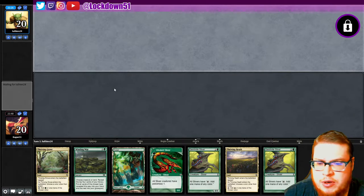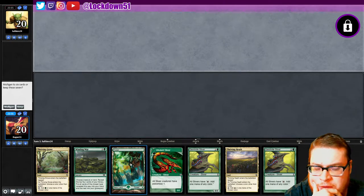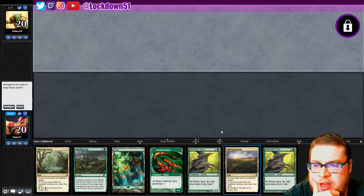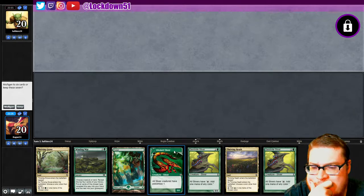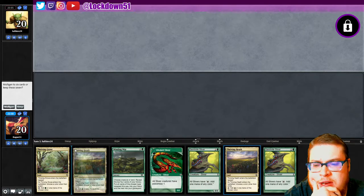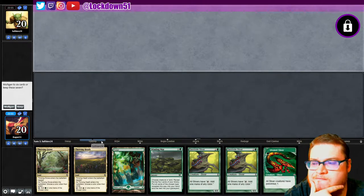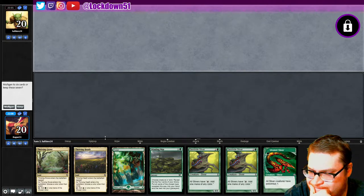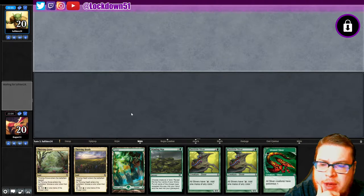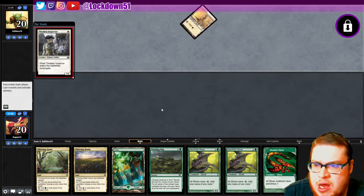Deciding whether or not to play first — we have a keepable hand. It's not much else besides the two Gemhides; our mana is going to be fixed perfectly. We'll go Thriving Heath, call red, play Forest. This Winding Way is pretty important — can we do better though, is the question. I'll keep; our mana is right, we got Gemhides, we got a Winding Way.